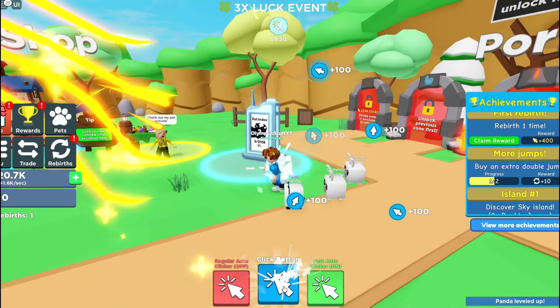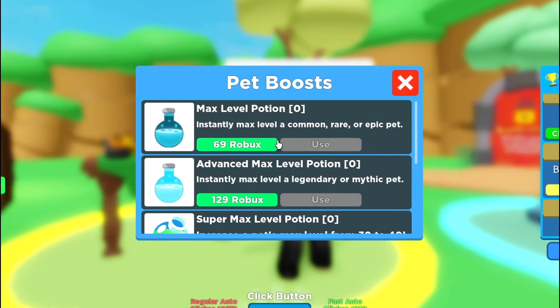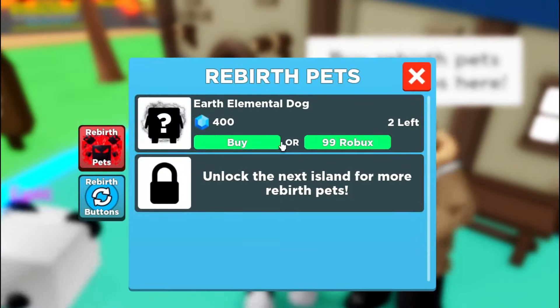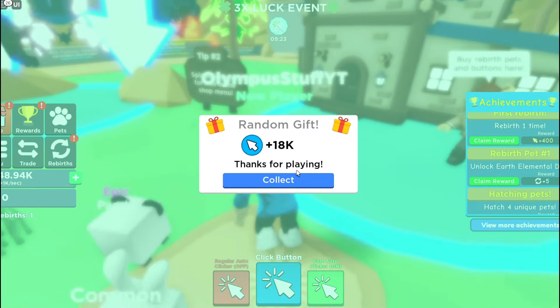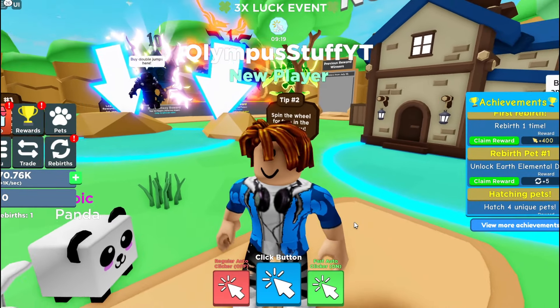Panda leveled up too! Check out my pet potions — 70 Robux instantly max level to a common or rare. And there's a section to buy rebirth pets: an elemental dog for 99 Robux. I'm going to get rid of this old dog and buy a new one. Let's go! And we got a gift of 18,000 clicks — thank you, Clicker Simulator.